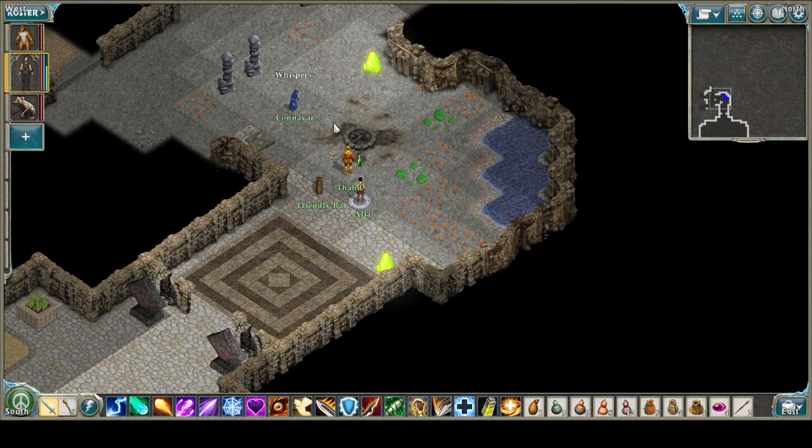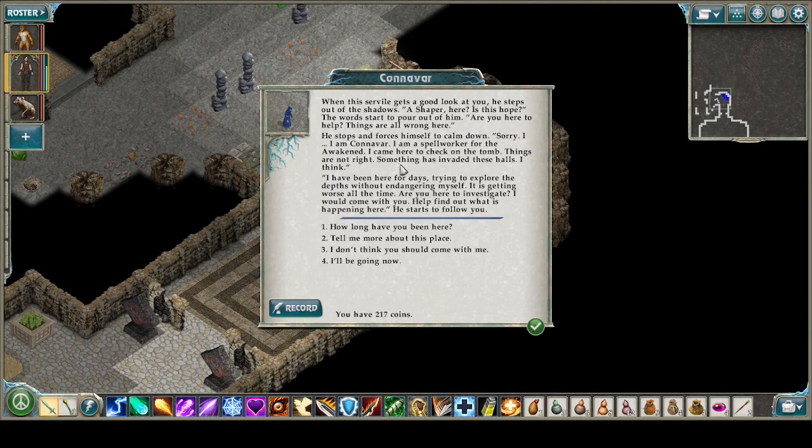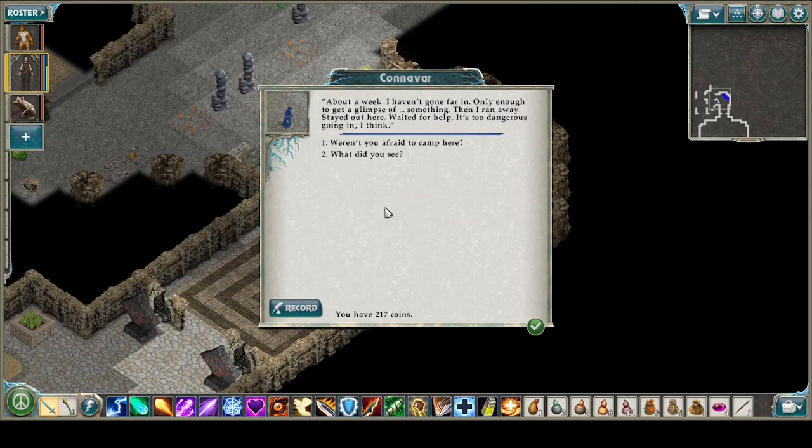When the servile gets a good look at you, he steps out of the shadows. 'A shaper here? Is this hope?' The words start to pour out — 'Are you here to help? Things are all wrong here.' He stops and forces himself to calm down. 'Sorry, I am Conovar. I am a spell worker for the awakened. I came here to check on the tomb — things are not right. Something has invaded these halls. I have been here for days, trying to explore the depths without endangering myself. It is getting worse all the time. Are you here to investigate? I would come with you.' How long have you been here? About a week — I haven't gone far in. Only enough to get a glimpse of something, then I ran away. Stayed out here, waited for help. Of course, but I had a job to do.